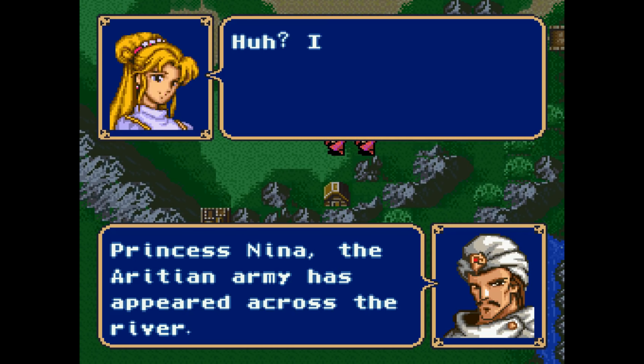Fire Emblem Mystery of the Emblem is set on the continent of Arcania. Oddly enough, the story is split into two overarching sections called books. Book 1 is essentially a remake of Fire Emblem Shadow Dragon and the Blade of Light, the first Fire Emblem game on the Famicom, and Book 2 is a new story that takes place two years after the events of Book 1.